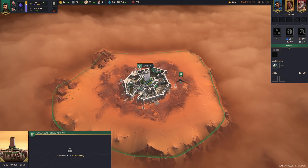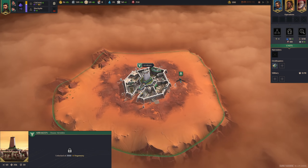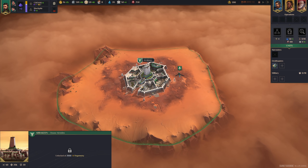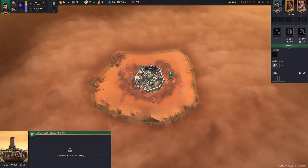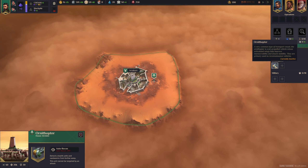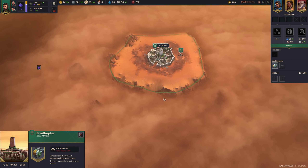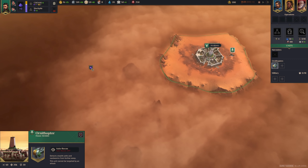First of all, you start with your HQ, which will be the only major city you will have. This is your main hub in the game. Everything else you control will be villages. You cannot build anything in here until you reach 2,000 hegemony. You also start with one ornithopter, which is basically a scout — you can use it to explore and interact with certain things on the map. And here we already see Spice.